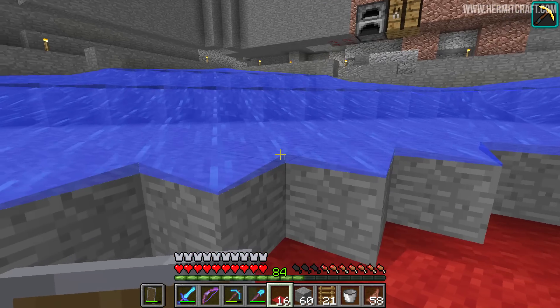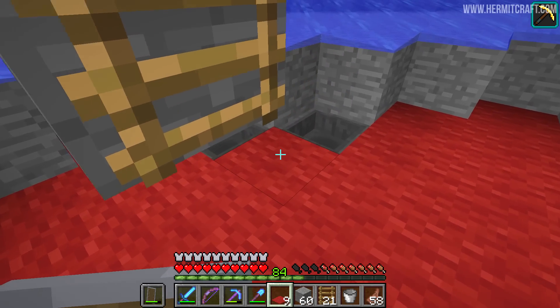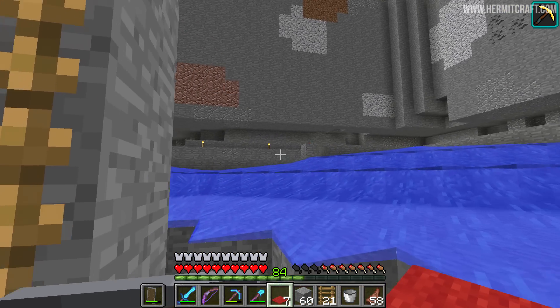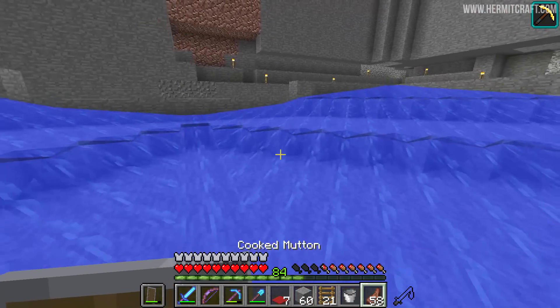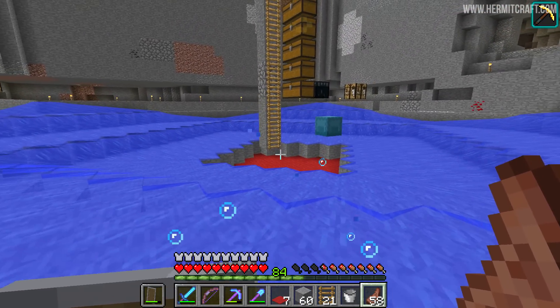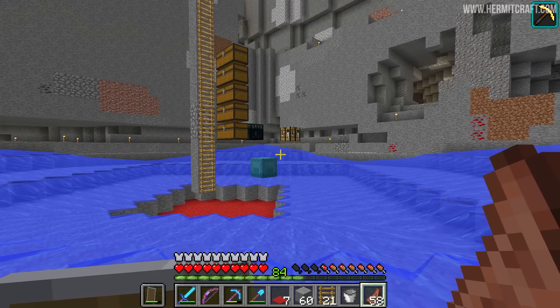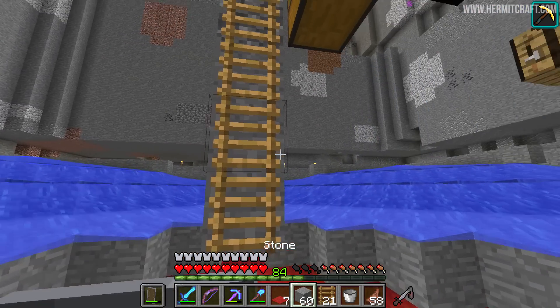We haven't really done anything else aesthetically here other than put down the stone, which looks clean. Since it's under the water, the only blocks I might come back and change would be these ones at the edge - the walls we'll decorate in the future as well. But this is it - it's kind of ready for the next step, which is to get Johnny the Vindicator down here. However, I need to tidy up a few things first because it's going to be a pain to come down here when all these things are in this area with Johnny.